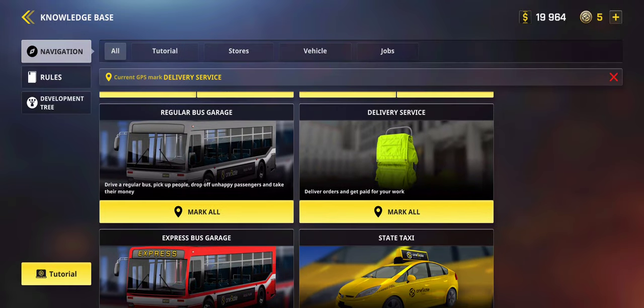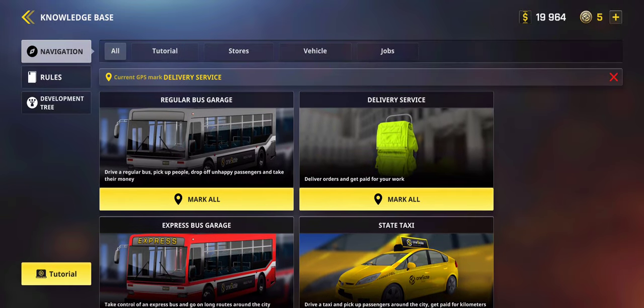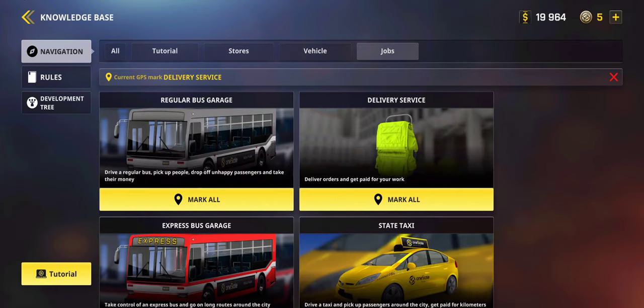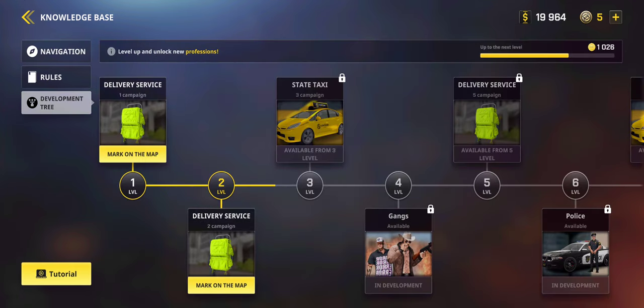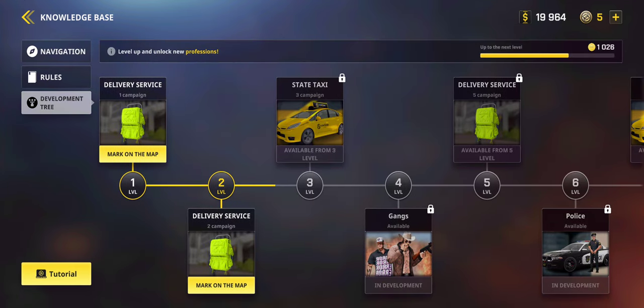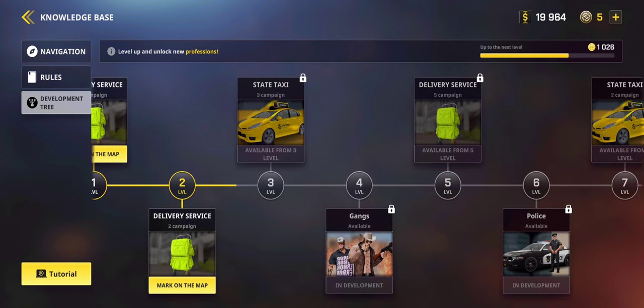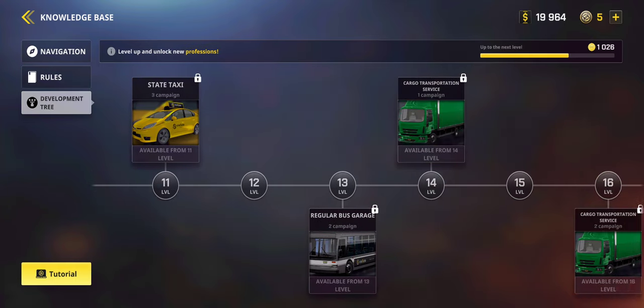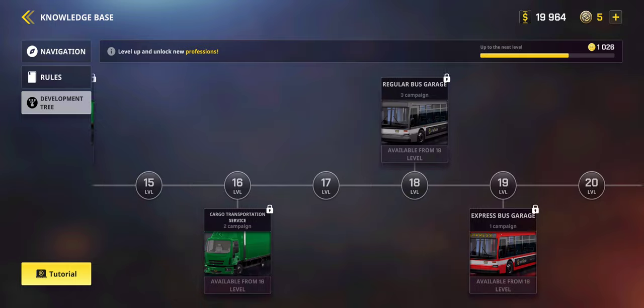You need to press on this little book right here. Go to jobs and you can see the delivery service — that's the one you can do. Then go to the development tree and as you can see you need to do this particular job a couple of times, then it's gonna open the second delivery rank, and after a little bit more you can drive a taxi. From here you can figure out what level unlocks what type of job — there's a lot of them.